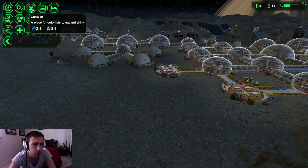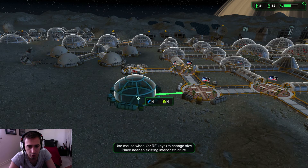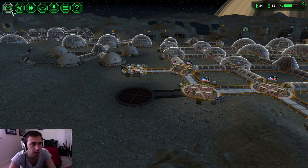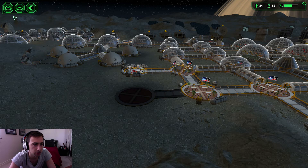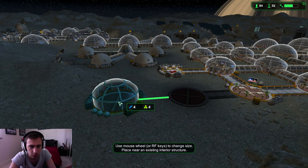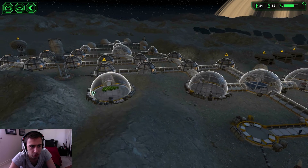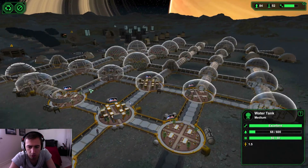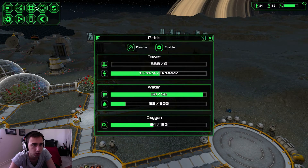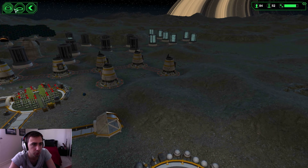We're going to continue building over here — going canteens, getting some large ones. We'll put one connecting here and these ones are going to be food holders. Then we can do another canteen right next to it. Water storage is going low, which is normally my sign that we're about to have a water grid issue — we're consuming too much, we need another water extractor.